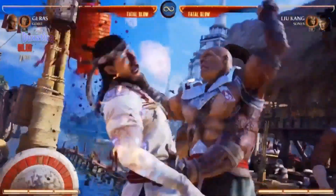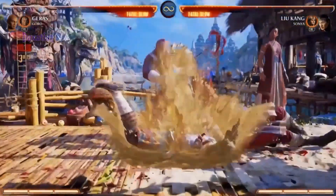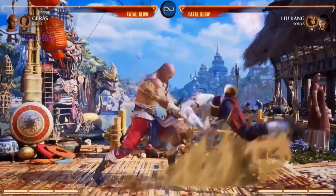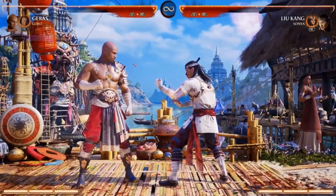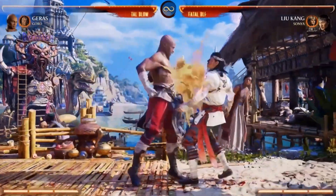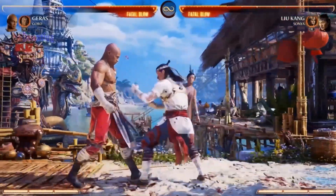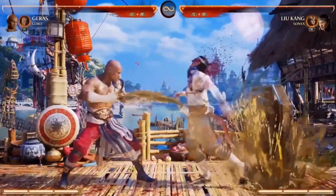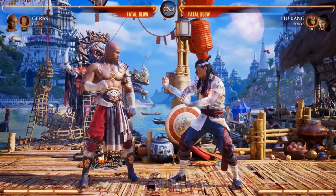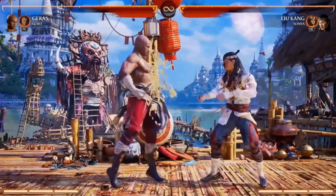Goro comes in — and Goro kind of got a glow up too, for anybody that didn't notice, from the earlier first looks. He does indeed have a body splash, and if a character has a body splash, that's an instant sign Tyler's going to play them. He's also got a little belly bump that'll throw them through the wall. You can kind of throw it out from a distance — it's not a projectile, but it can feel like one.